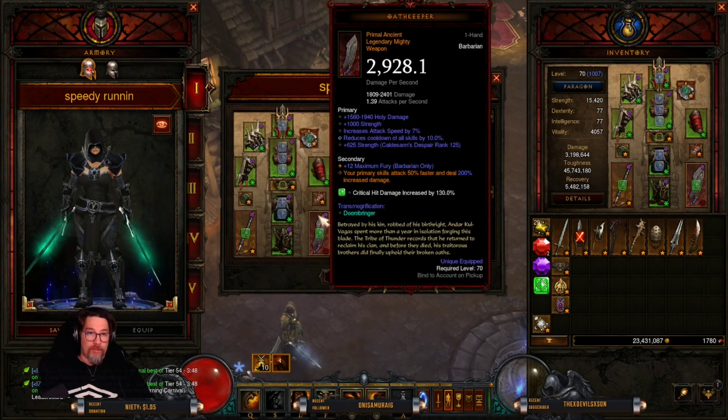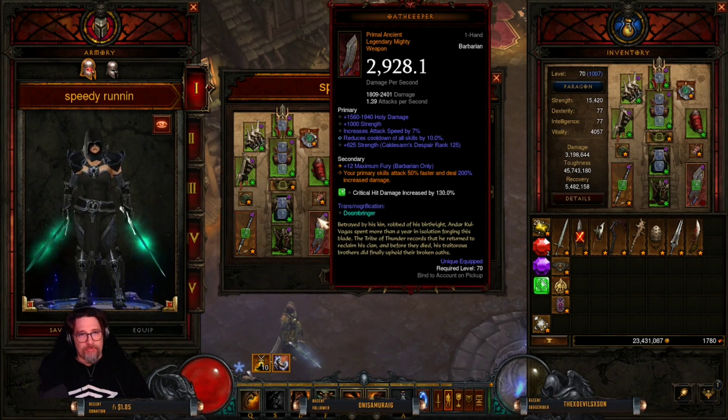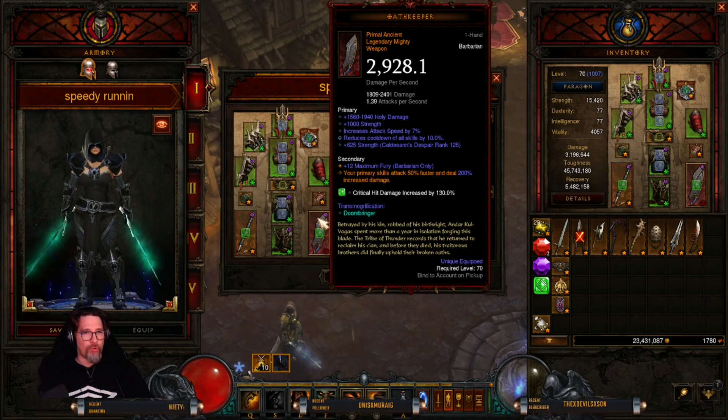For the Oathkeeper, this is a crafted primal using primordial ashes — this season you use 100 primordial ashes to craft a primal weapon, necklace, or whatever you prefer. For primary stats you want maxed-out damage (holy, lightning, doesn't matter), your main stat strength, increase attack speed by 7%, and reduce cooldown by 10%. You want to max out as much cooldown as possible because you'll need it.